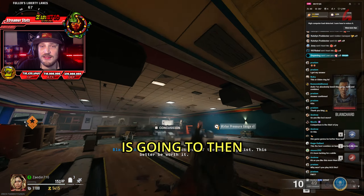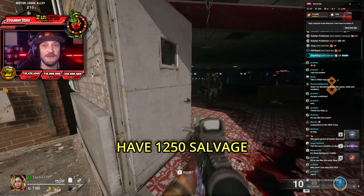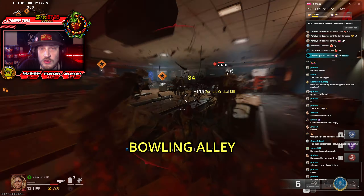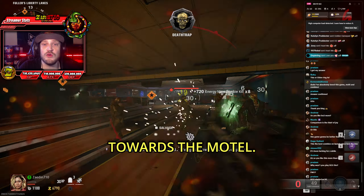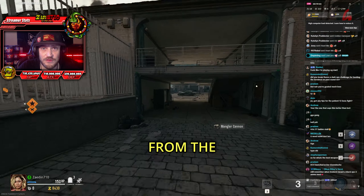When you are done with this, it's going to spit out another valve part for you. Go ahead and pick this up. At this point, if you do not have 1,250 salvage, I highly recommend making this your priority. So you just want to train around the bowling alley until you have enough salvage. And when you do have 1,250, you want to leave the bowling alley going towards the motel. As soon as you exit, you want to stop and go ahead and craft yourself a mangler cannon from the workbench.